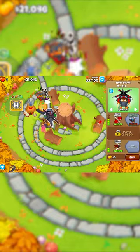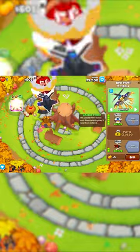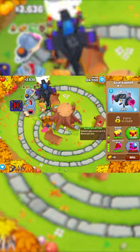After that, bring your Heli up to a 4-0-2 at round 56, and then 5-0-2 at round 79. Next, bring the Village up to a 2-3-0, and then put a Glue Gunner right here, bringing it up to a 0-2-4.